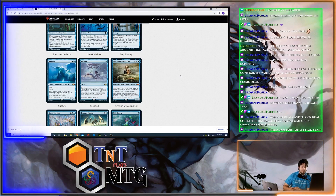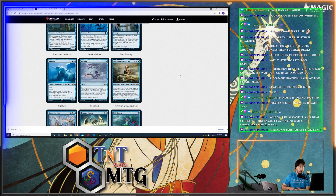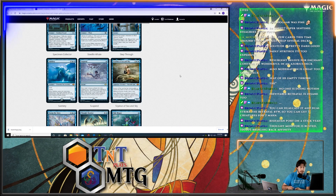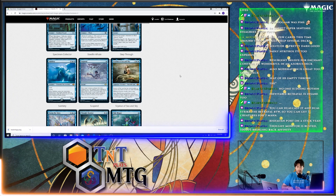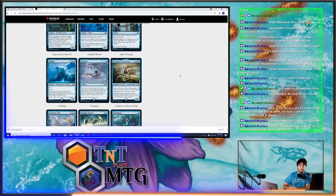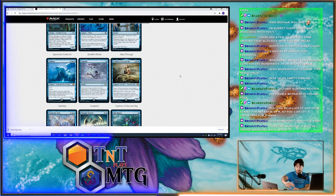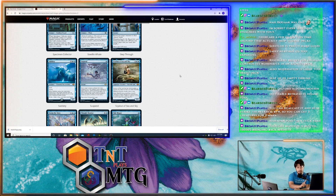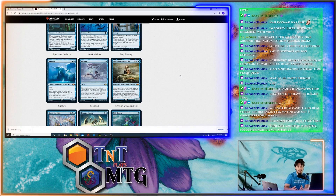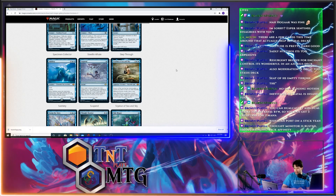Civilium of Sea and Sky has indestructible as long as you control at least two other Merfolk, draws a card whenever it attacks, and gives other Merfolk you control Ward one — counter any spell or ability targeting another Merfolk you control unless that player pays one. It's a 3/4, and Merfolk is known for having lords that give all other Merfolk +1/+1. I really do think Civilium of Sea and Sky can bring that deck into competitive play.